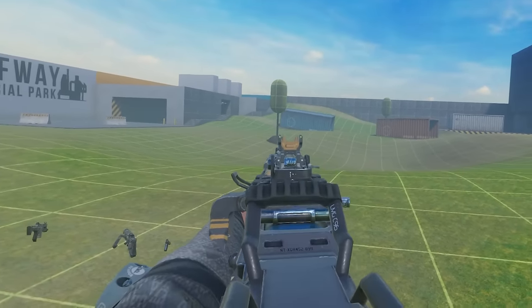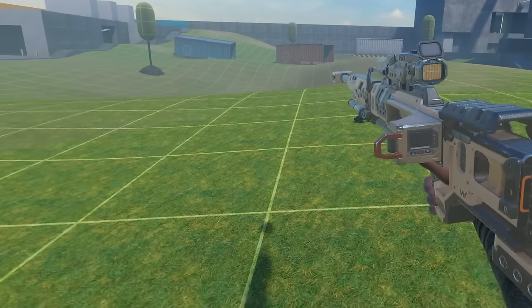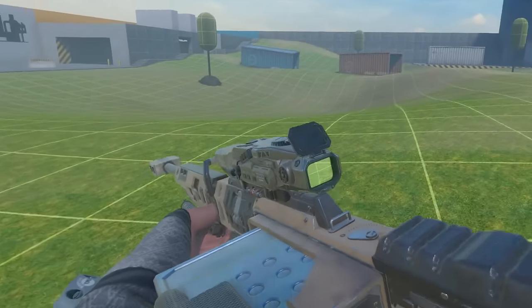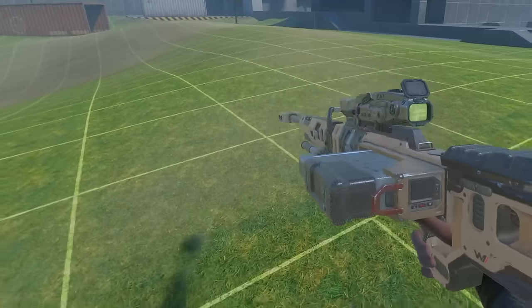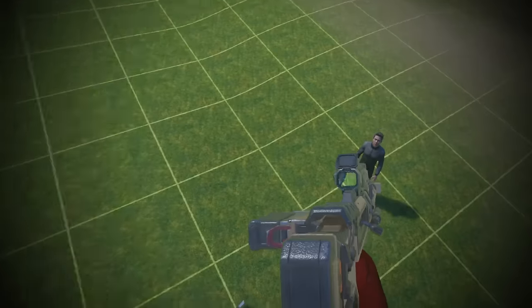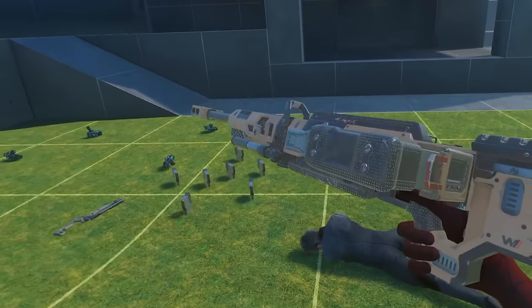This is the Kraber from Apex Legends. It has a really big magazine, a really cool reload, and it's a sick sniper with a really cool scope and a little bit of recoil. I love this weapon. I need to hit a trick shot with this... Finally! Oh my god. Alright, so that's the Kraber.